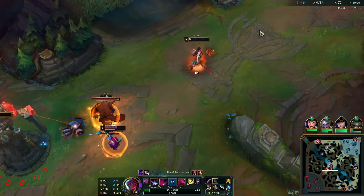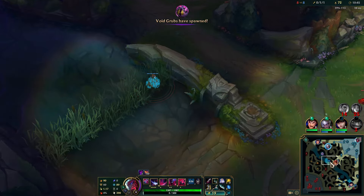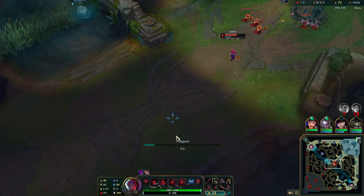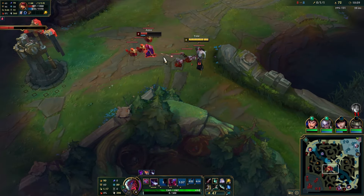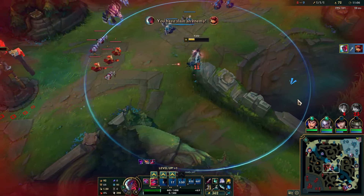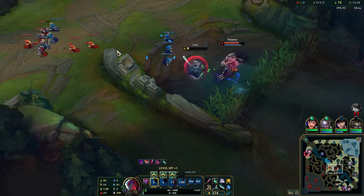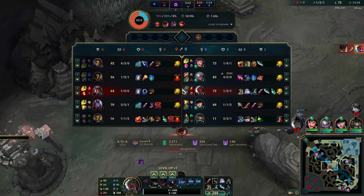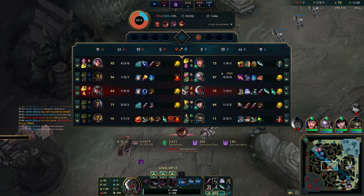That was a nice timing on his abilities. I wait slightly back — I could all-in. His Flash is down as well, so we can look for the ultimate. He will stun me, I know that, so I stay in front of him. We get the kill just like that — nice. Sadly I still die... I think his Q was up. At least I got the kill, so it's a one-for-one.